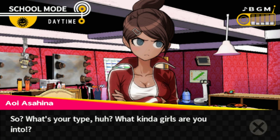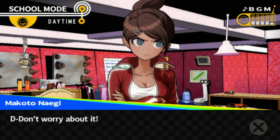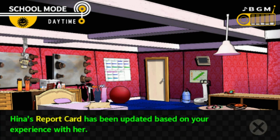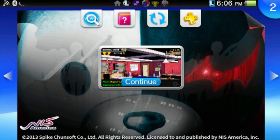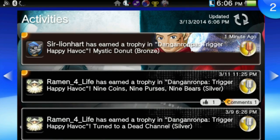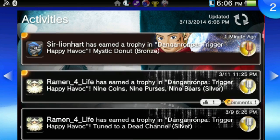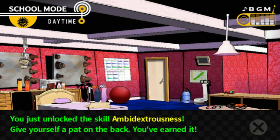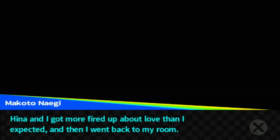'So what's your type? What kind of girl are you into? Come on, don't get embarrassed.' The report card has been updated based on your experience — we got the Mystic Donut Trophy! You unlocked the skill Ambidextrous — give yourself a pat on the back! 'I got more fired up about love than I expected.' And then I went back to my room.